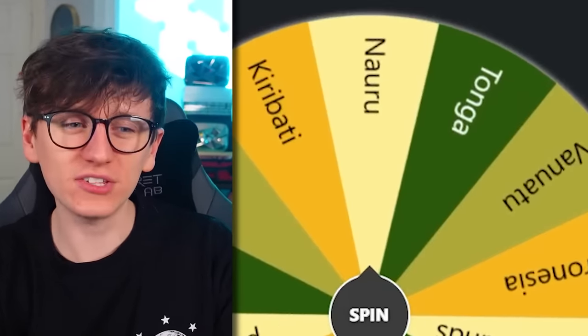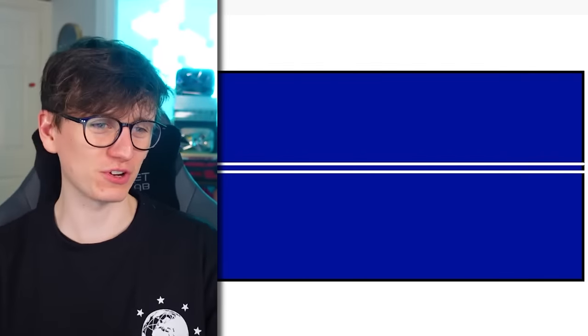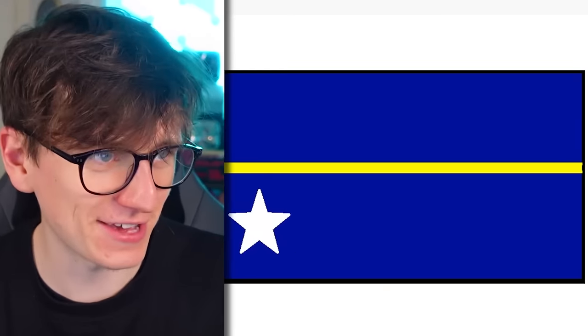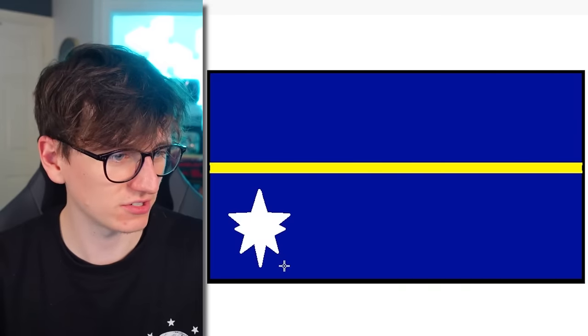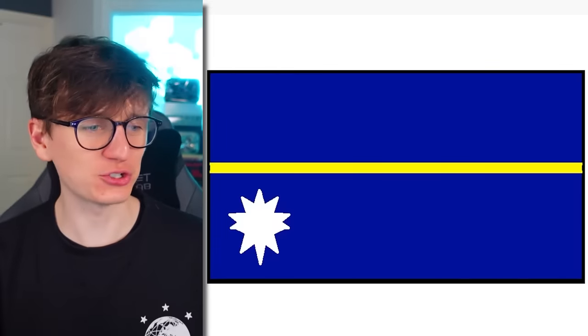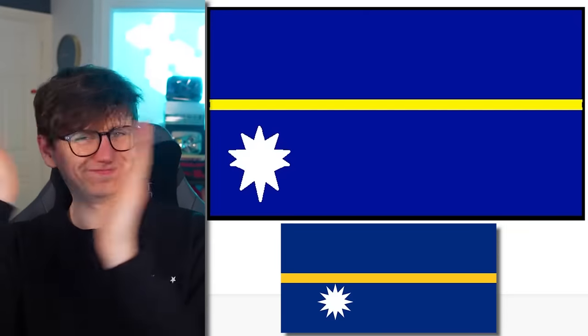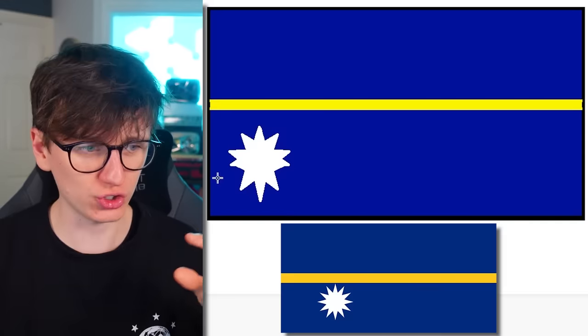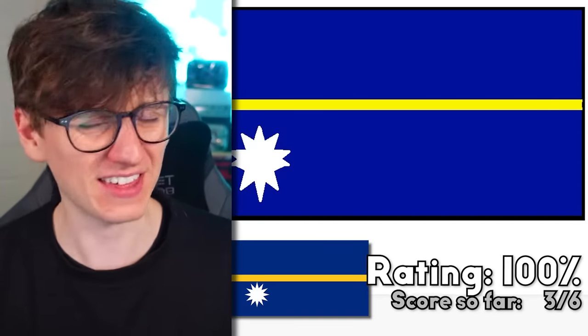I think I could do this. I think it's a blue background, and then I think there's a yellow line in the middle. I think I'm probably getting it mixed up with another flag here. Then I need a star - it's a star that's got lots of triangles on it, so you're gonna have to bear with. If I've got this right, I'll be really proud of myself. Reveal the Nauru flag. Amazing. The star could have been moved slightly to the right, but I think that's a full point for me there.